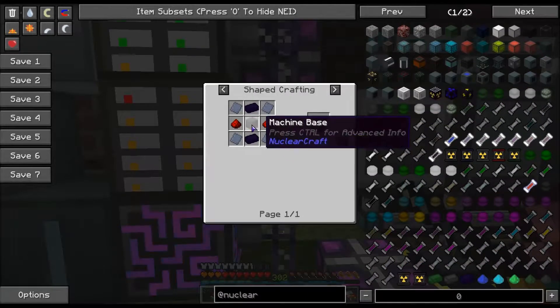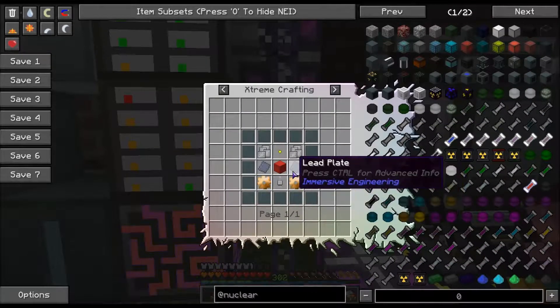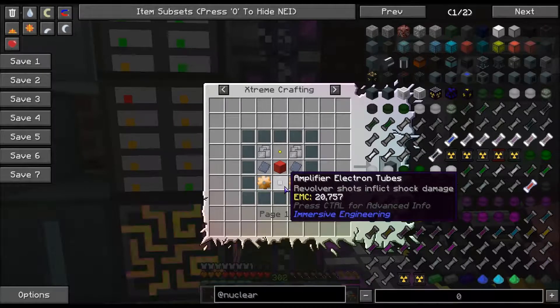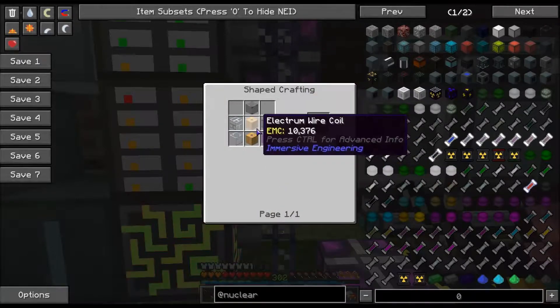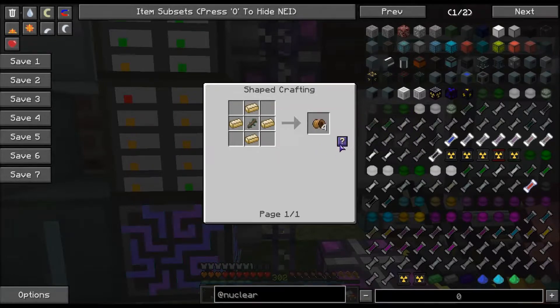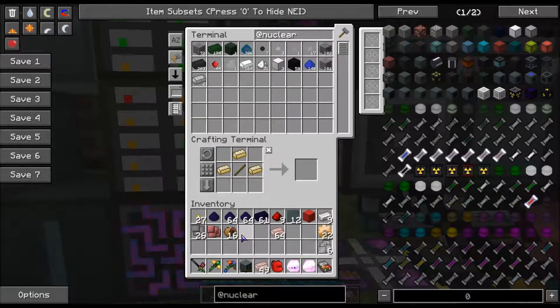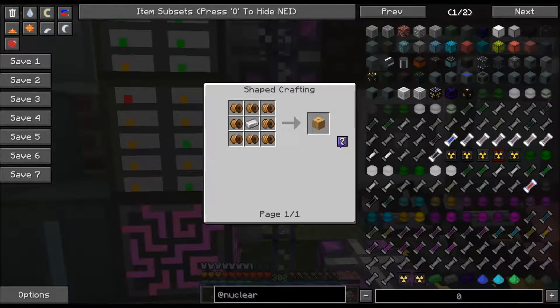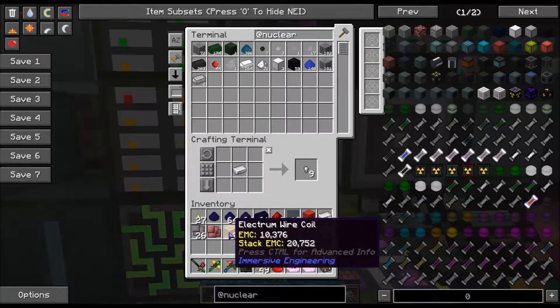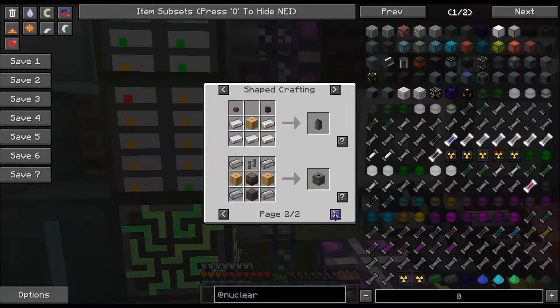There was one more thing I needed. I have the lead plates, I have this block, I have this — amplifier electron tubes. For that you need electrum wire coils, which are electrum around a stick. Grab a bunch of this and use those coils in.